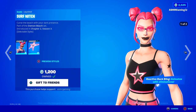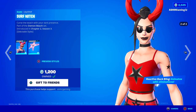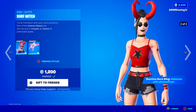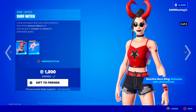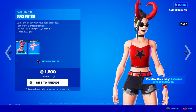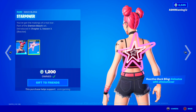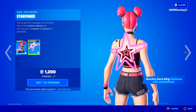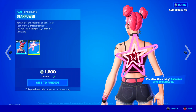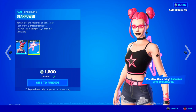Over here we have the Surf Witch — this is a super tryhard skin. Trust me, I get killed by people using this style of the Surf Witch skin all the time in arena. It is not fun. Super tryhard skin. Curse the beach with your dark presence. Comes with a Star Power Back Bling — a nice reactive and animated Back Bling that reacts when you get kills. You've got the makings of a real star.